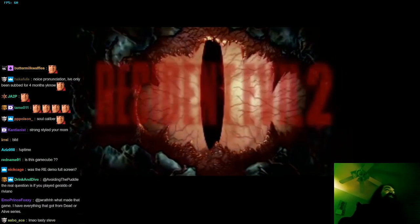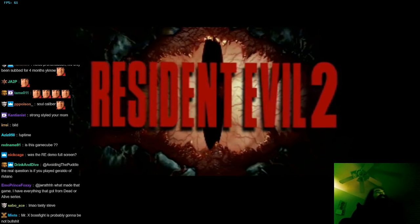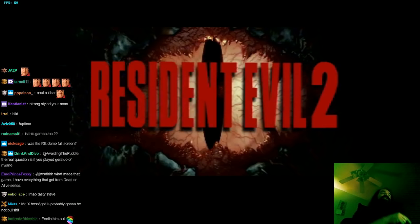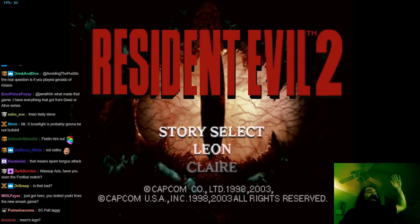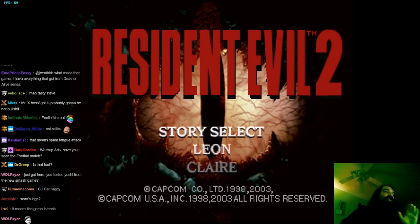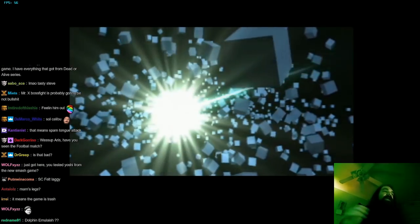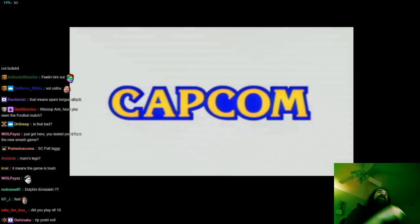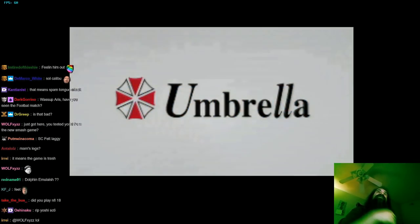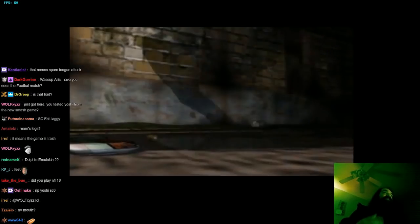He definitely feels like Soul Calibur 5 Yoshi. What does that mean? That means things like his legs, his foot sweep — things like that are gonna be stubby. As a character, his height was shortened since Soul Calibur 2. He became shorter, his range was lessened. He uses his fists, elbows, knees, and feet a lot more than he did in Soul Calibur 2. In Soul Calibur 2, he was a lot more like Mitsurugi in his range, and he had a lot of copycat moves.